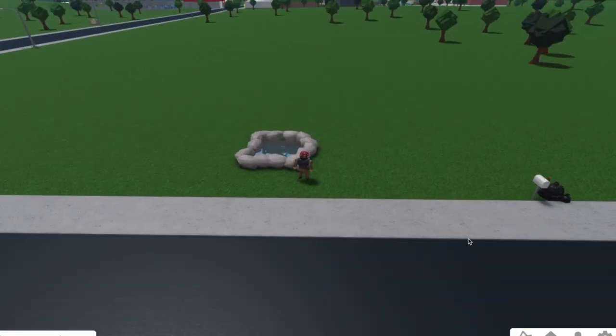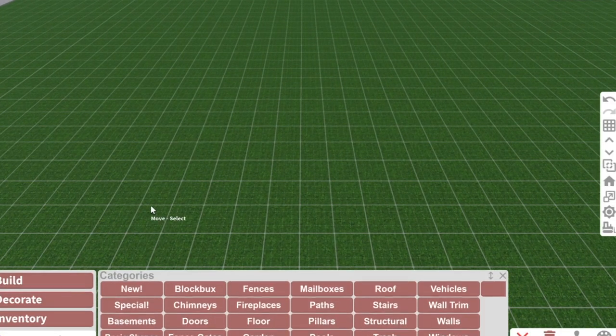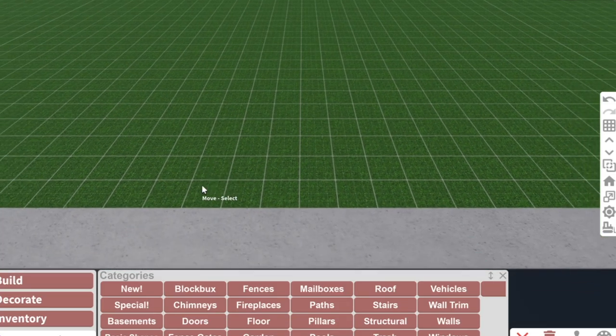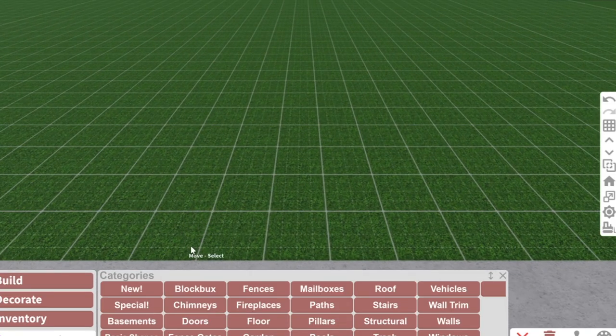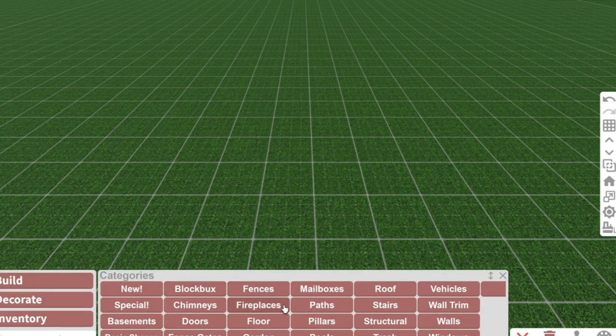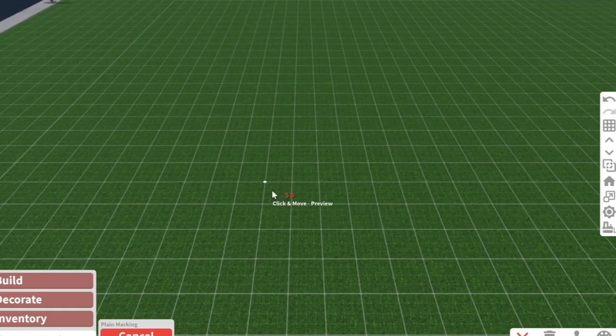I'm usually pretty bad at gardening stuff, but making ponds and rock-type formations is something I really enjoy. Anyway, let's get started with this build. First of all, you want to draw out your space - draw where you want your pool to go.